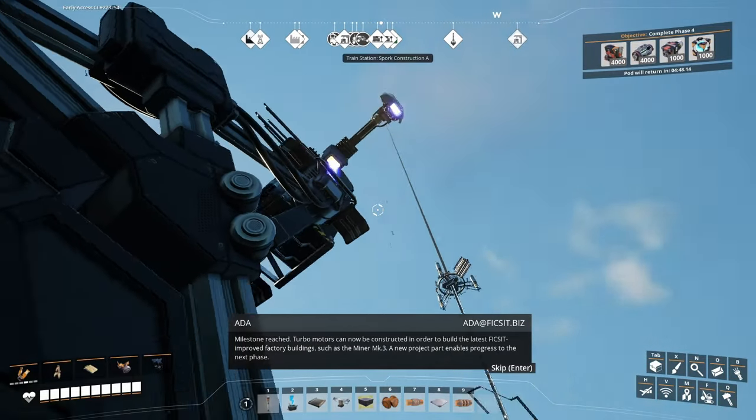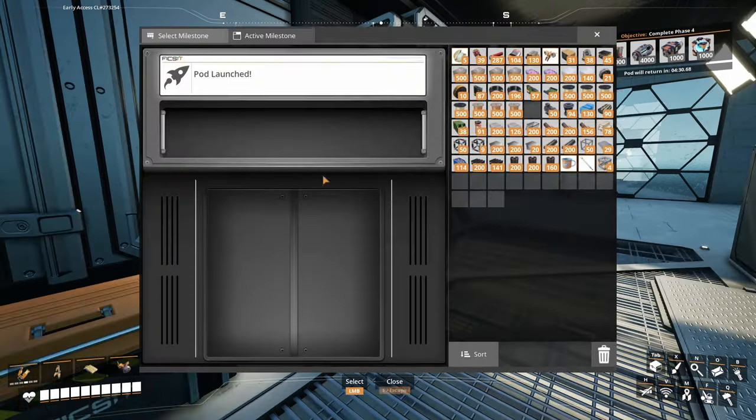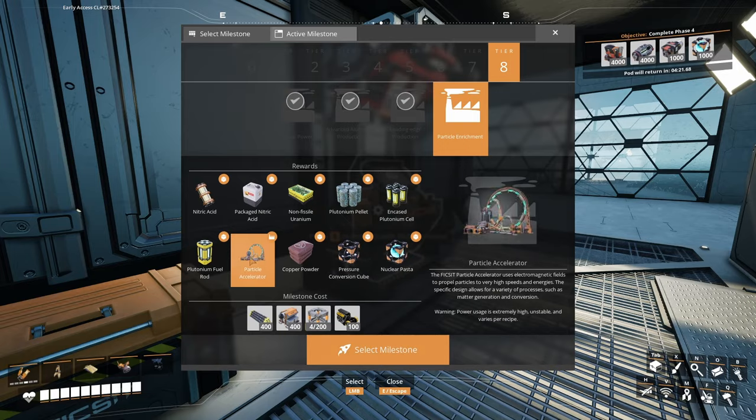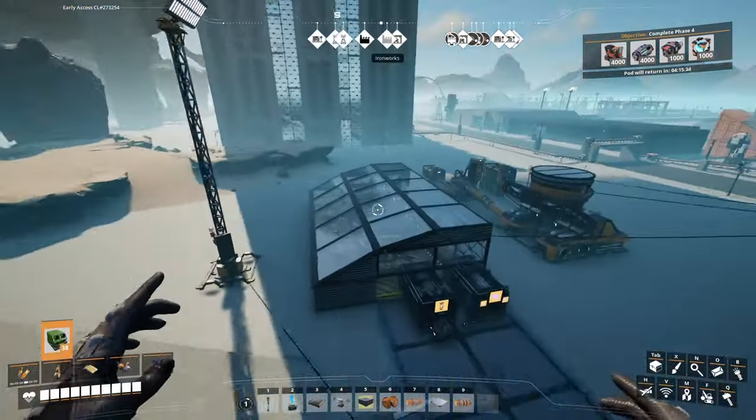The Miner Mark III is not easy to make — I thought it would unlock so much, but it's going to be hard to even make one. Still, I can do that. The only thing left in Tier VIII after that is particle enrichment. In my expert opinion, that is some advanced stuff.